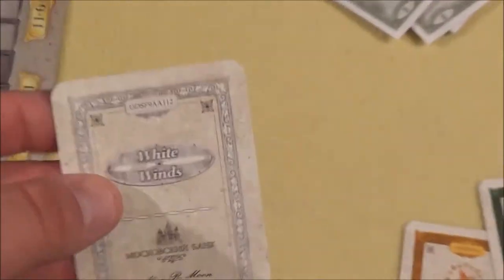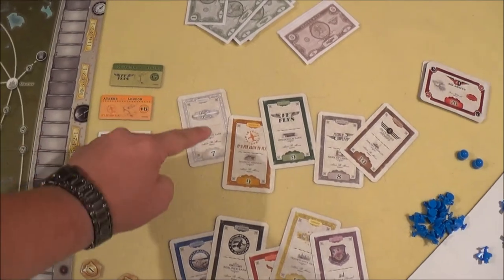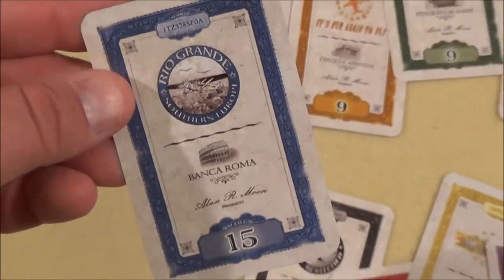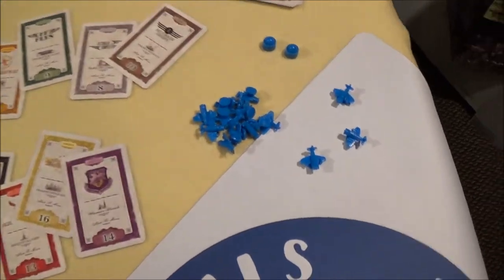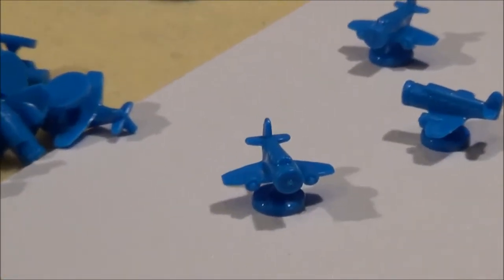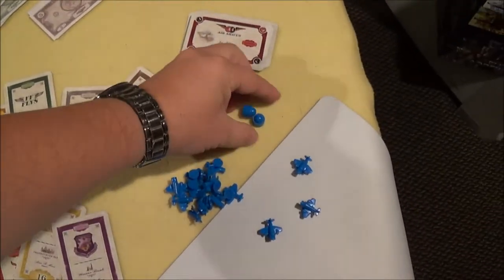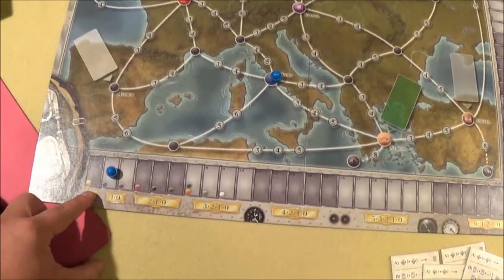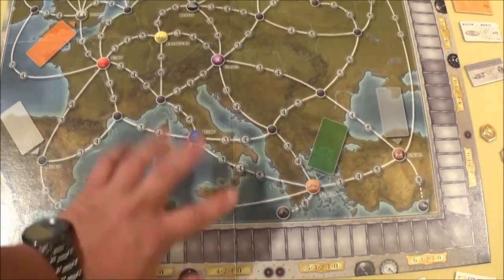The shares show first of all the color — this one is white — and a number which determines the number of shares. In this case there are seven shares. The blue airline, for example, has 15 different shares: 15 of these papers and 15 little plastic airplane minis. There are also two tokens per company to indicate their stock value and their headquarter on the board.